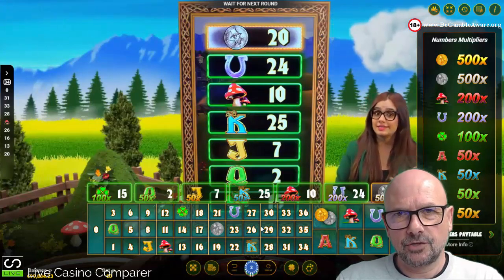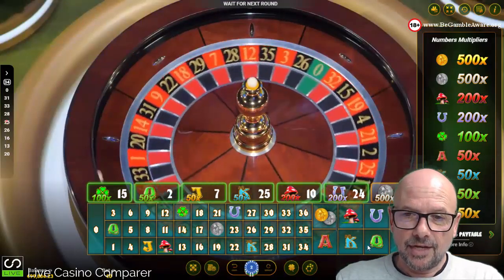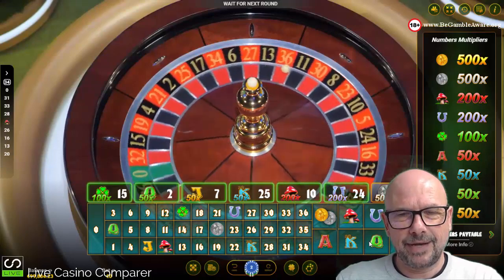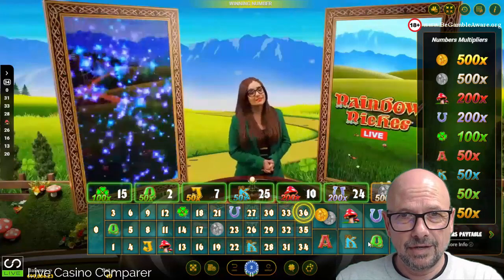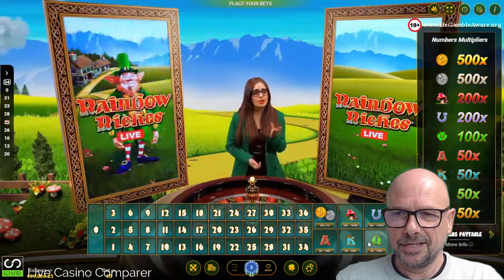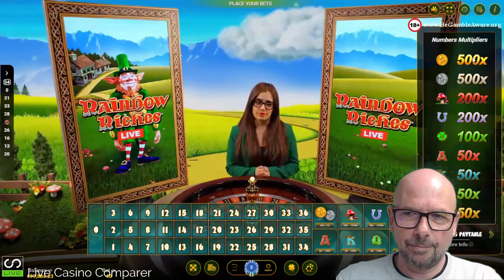You can very quickly get up to the perfect score: a 500x win on the main grid, and the main symbol win is 1500x, so you could in theory get a 10,000x payout on this game — although the likelihood of that happening is so slim, I'd bet my house on it not happening within my lifetime. The two coins and mushroom are both 500x if they appear.